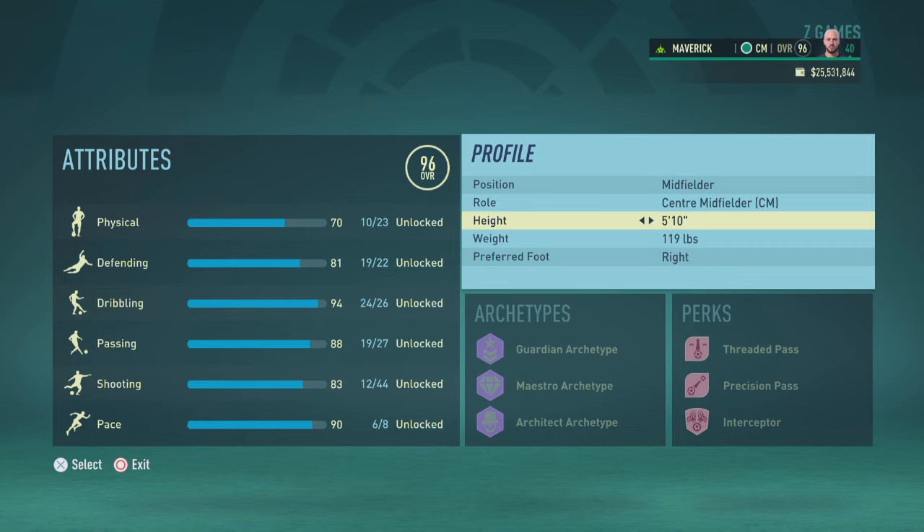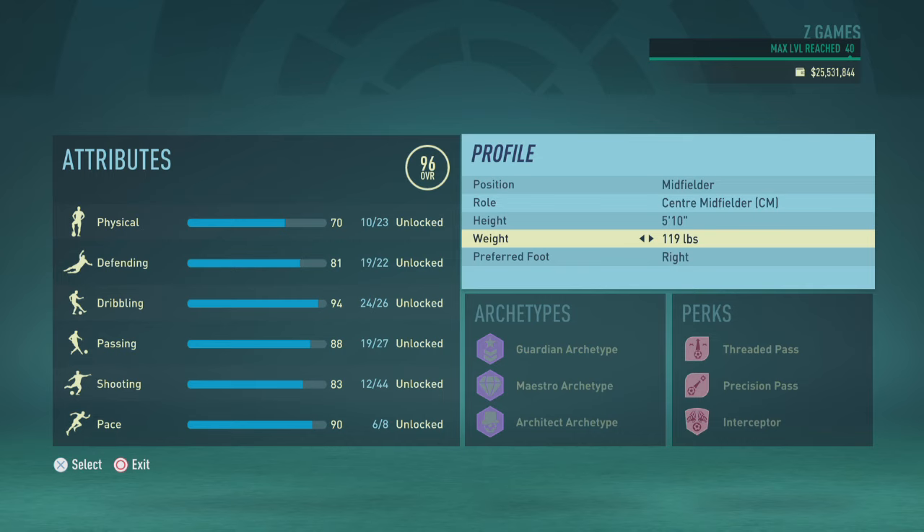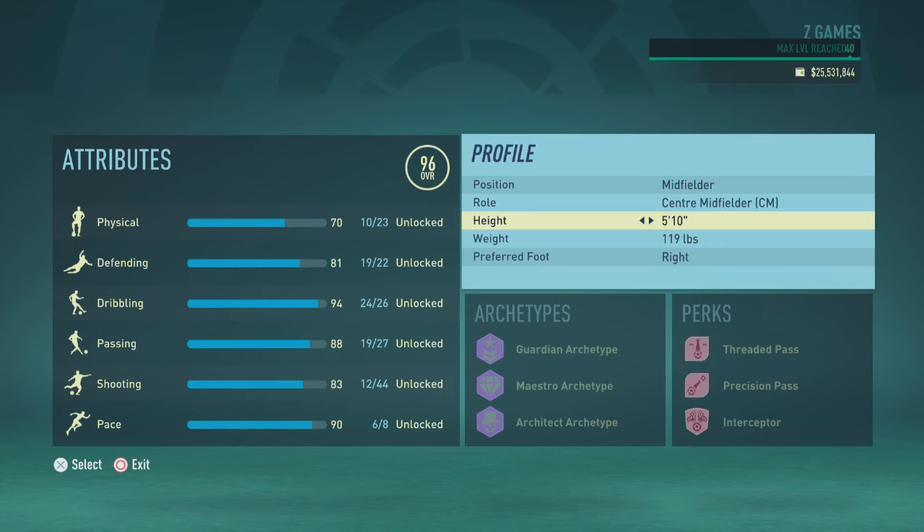Bear in mind that height and weight will not affect the overall of a central midfielder, but they will affect your acceleration and sprint speed — the higher they go, the lower the acceleration and sprint speed, but the more physical attributes you have. For an ideal build, after a lot of testing, I recommend setting your height and weight to 5'10" and 119.